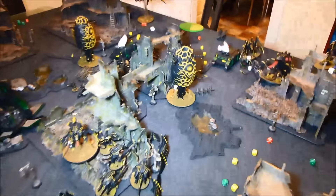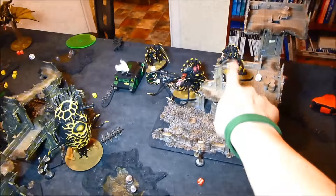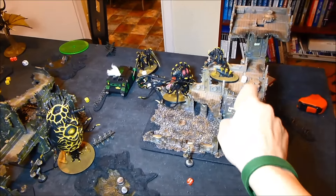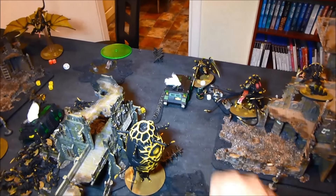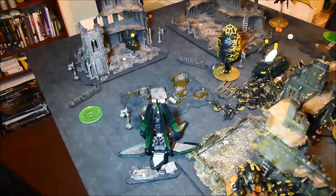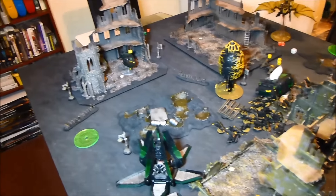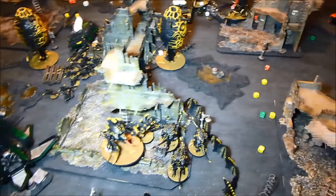Space Marines turn six. The Broodlord managed to kill Tigarius in the assault — that's Slay the Warlord for the Tyranids. Over here in combat no wounds were done. The pod shot but did nothing. The Speeder moved away from the Zoanthrope and landed. That's pretty much it. It's currently 11 points to one, just Line Breaker for the Space Marines — let's see if the game goes on.